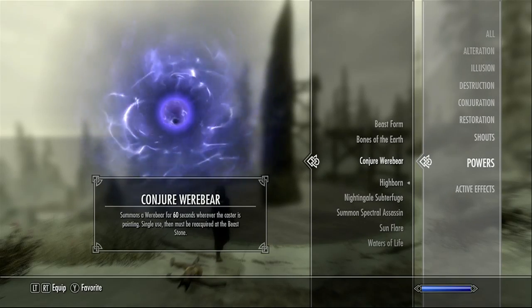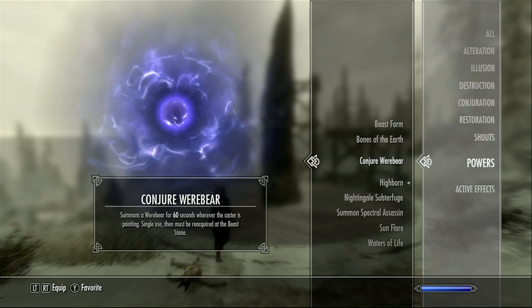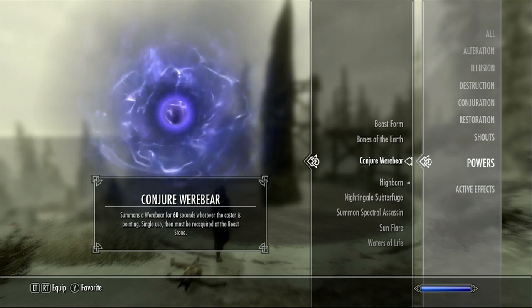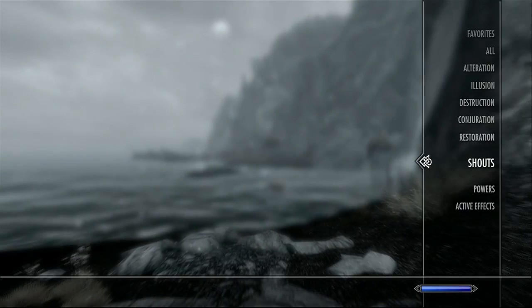Since it's in the power menu, that means we can only use it and activate it once per day. If you happen to use it, you have to go back to the Beast Stone after 24 hours has passed, activate it, and then you'll regain its ability and effect.